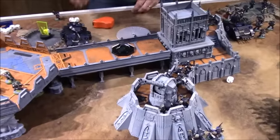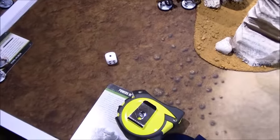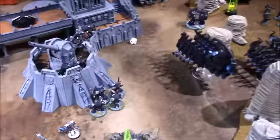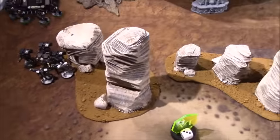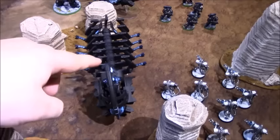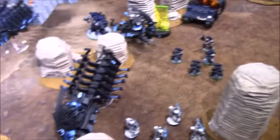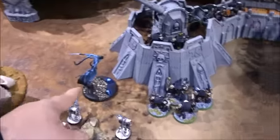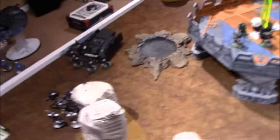Necron Turn 2. Reserve roll for the Night Scythe on a 2+ due to Warlord trait — rolls a 1 and does not arrive. Cards drawn: Big Game Hunter and Secure Objective 4. Warlord moves up about 10 inches toward Objective 4, one inch from the Dreadnought. Other units move up 6 to 12 inches. Ghost Arks stay put. The Command Barge moves 6 to deal with the Terminators.